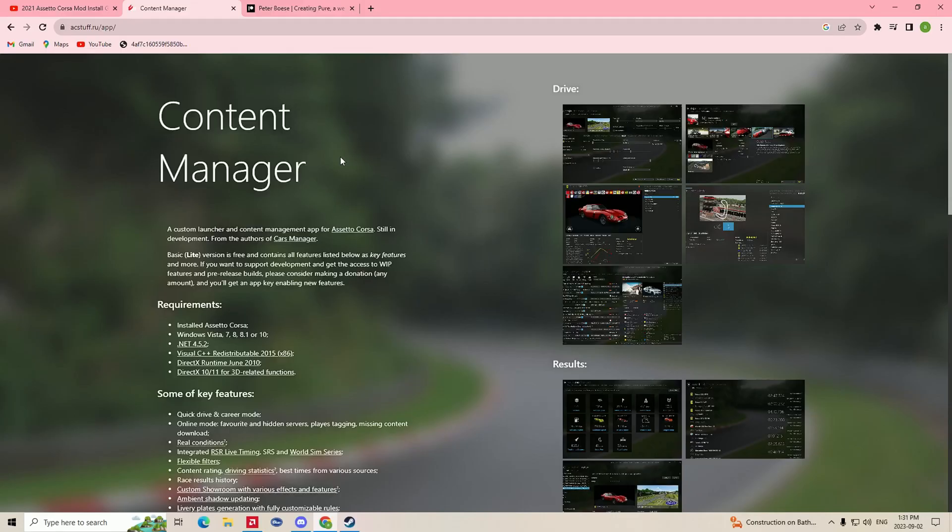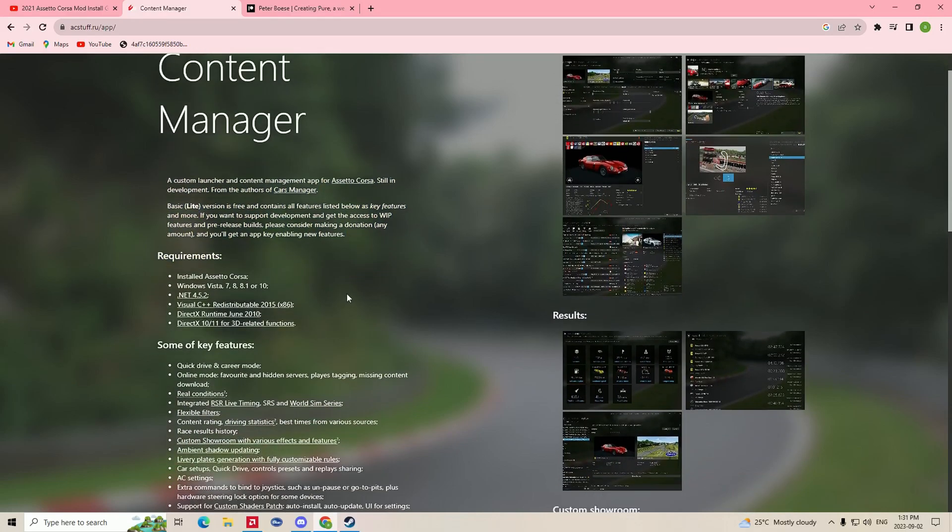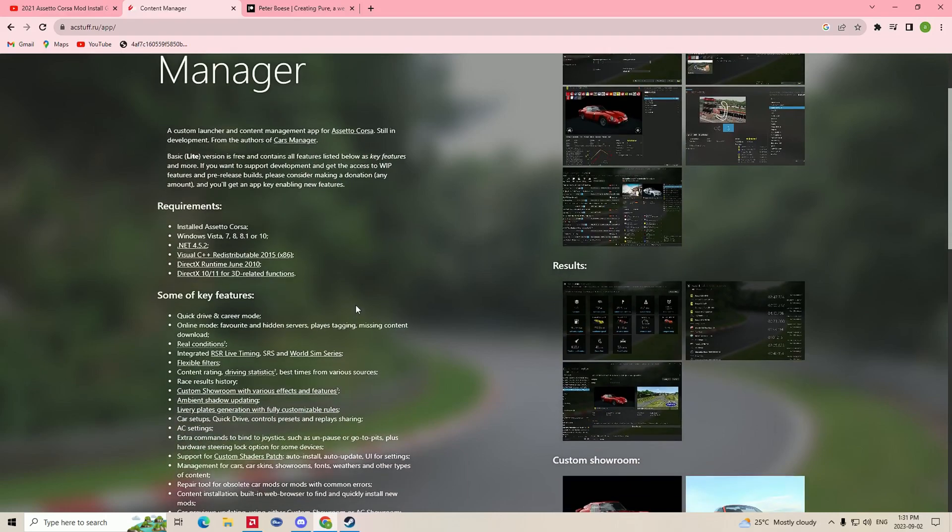The first thing we need to get is Content Manager. This is the number one thing you will need for Assetto Corsa — it will change the game dramatically. You can install a bunch of mods like cars, weather effects, and a lot of other things. Without it, obviously none of that will work.